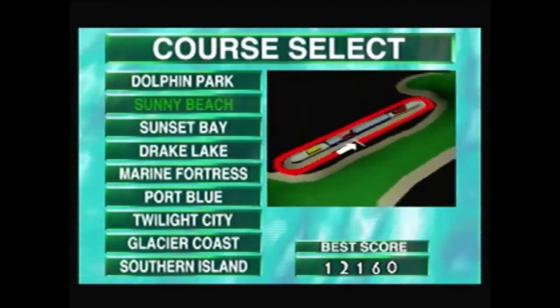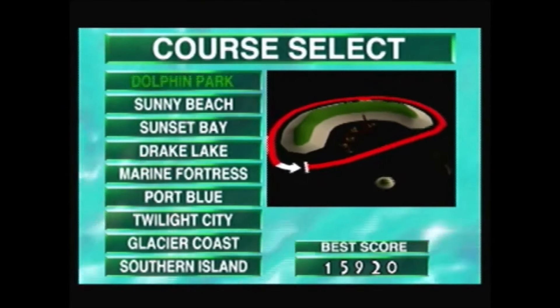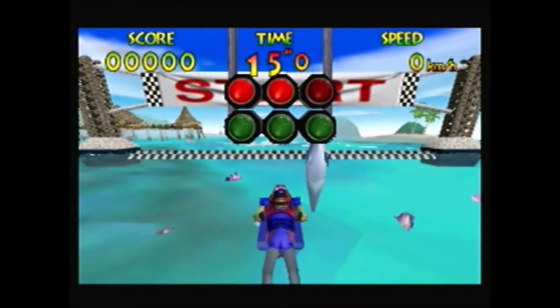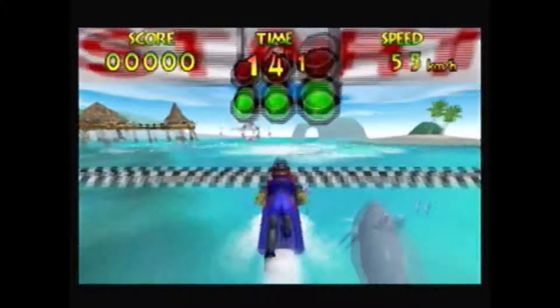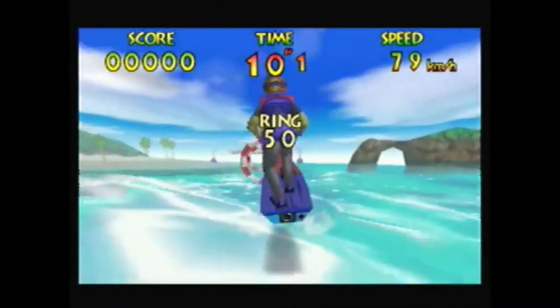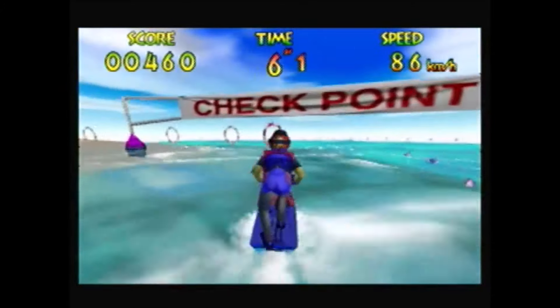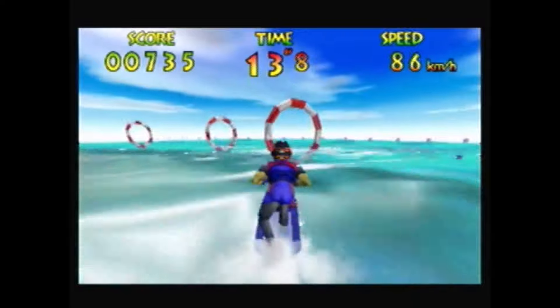I'm not really great at this, but I think I can pull off a semi-decent score. We're going to be going through each of these tracks and seeing what we can get. So here we go. First up, Dolphin Park. You're basically going to be in a small arena-sized Dolphin Park. Tricks — that one you just kind of spin the joystick counterclockwise. The other one was clockwise.